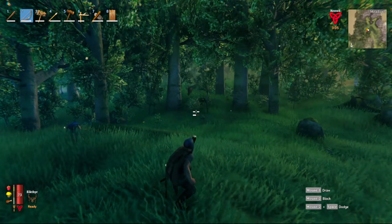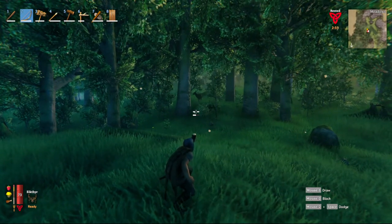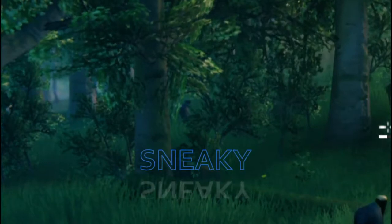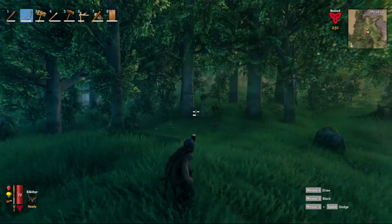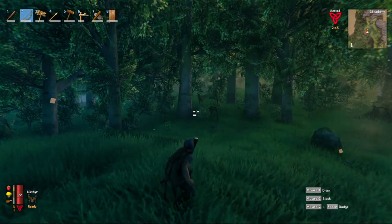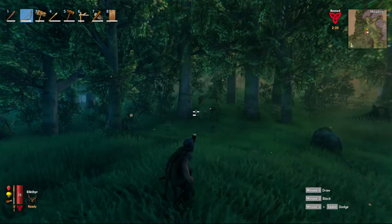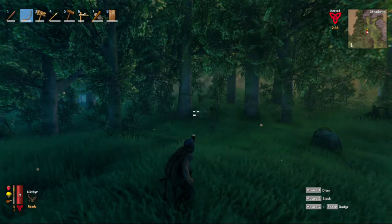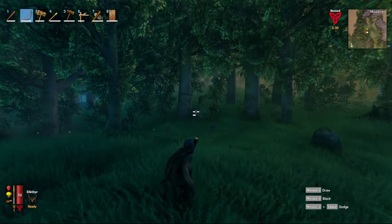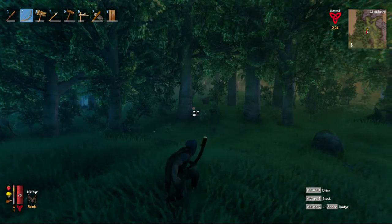You know how frustrating it can be to kill a deer — they run away and you're going to have a real hard time chasing them. Things to consider: you definitely want to be crouched, and a knife does really good sneak damage. On your mini map there's a little arrow showing which way the wind's blowing — you can also tell by the little wisps of wind on screen. You want to be downwind because that matters: if the wind's blowing from you to the deer, they'll smell you and run off.